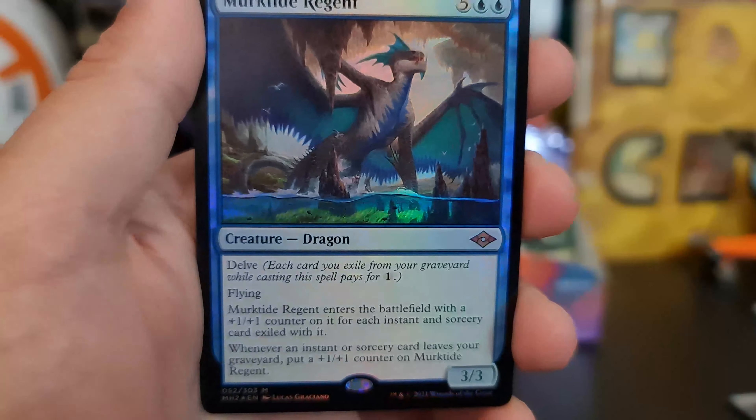Oh my lord, that's dope. I'm so glad I pulled a Murktide. Oh my god. Oh my lord — that's dope. And a Man of War list card. Yeah, I bet you're jelly — jellyfish of me!